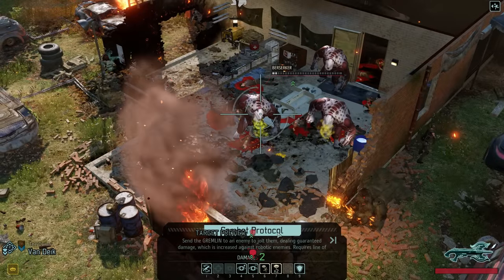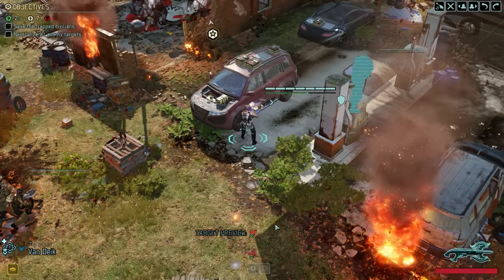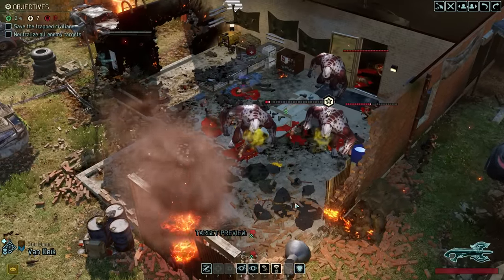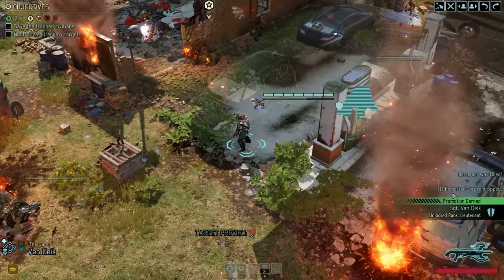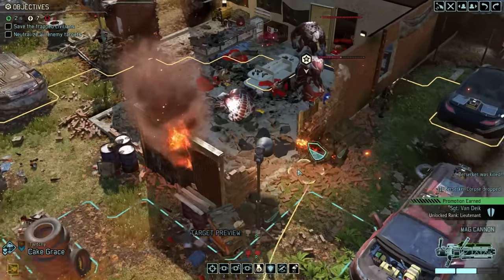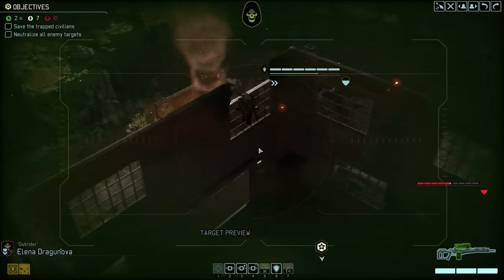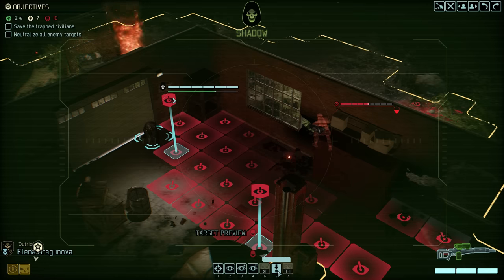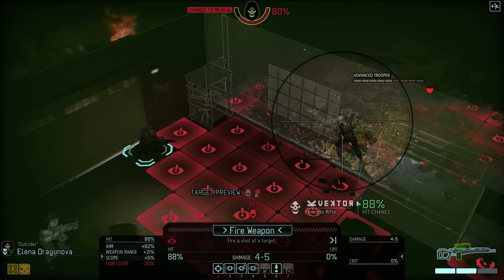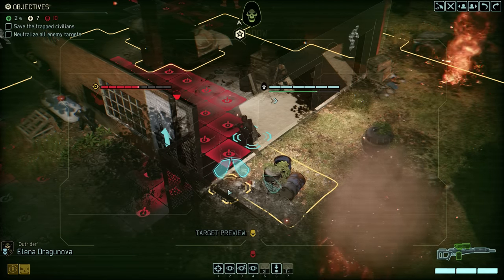A simple combat protocol from Specialist Van Dyke is enough to get the job done. This also gives Van Dyke the promotion to Lieutenant — so that is nice to see. At this point I think our options to grab kills are pretty much exhausted. Dragonova does have a shot here, but the kill is not guaranteed, and should she get revealed in the process she would be flanked, so it's best if we just loop around and go into a flanking position ourselves.